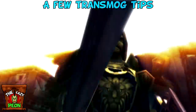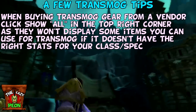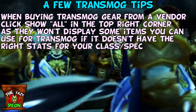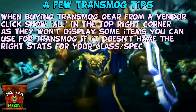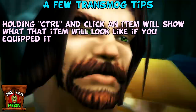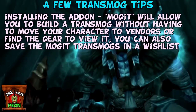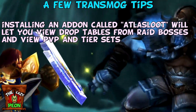For those new to transmogging: when buying transmog gear from a vendor, it's worth checking the box in the top right corner to make sure it says 'all', otherwise the vendor may not display some items as by default they only show gear with the right stats for your spec. By default, holding Control and clicking on a piece of gear will show you what it looks like on your character. Installing an add-on such as Mog It will help you build a transmog to see what it looks like before you've obtained any of the pieces. Atlas Loot is another add-on that can help you decide what tier sets you like without traveling to vendors.